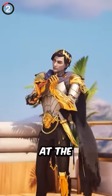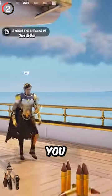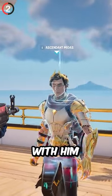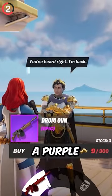You'll find Midas as an NPC at the Yacht POI. By landing here, he'll be roaming the top deck, dressed in his new Ascendant outfit. He'll throw you some dialogue about his escape in the past couple of years, but if you interact with him, you'll get something even cooler — the chance to buy a purple drum gun.